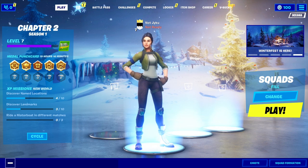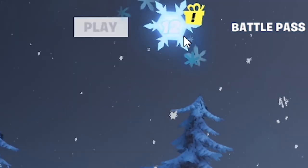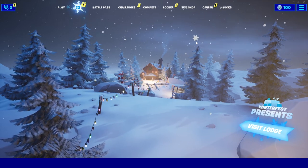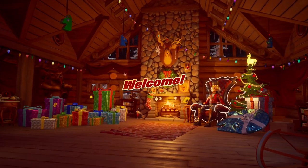All you guys have to do is start up on the main menu screen where I am right now. After you are here, we're gonna go ahead and click the gift icon up in the top bar right next to the word Play. Once you've clicked on that, you'll be greeted with this screen, and down the bottom right it will say Visit Lodge — click on that.